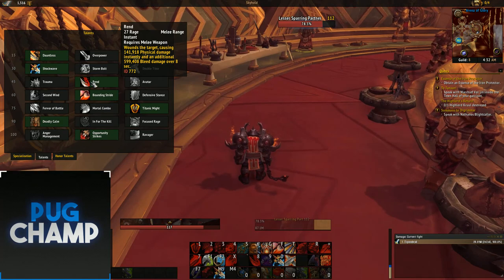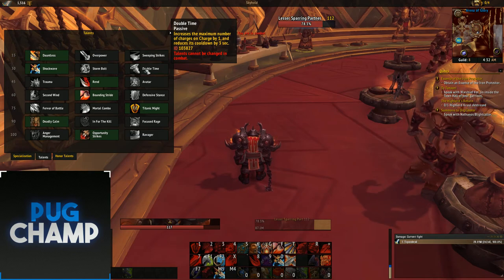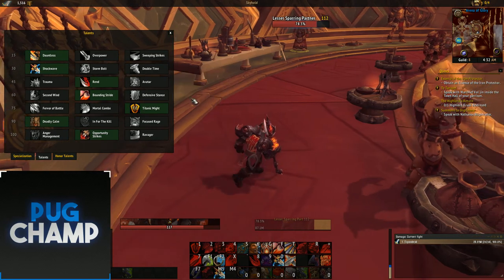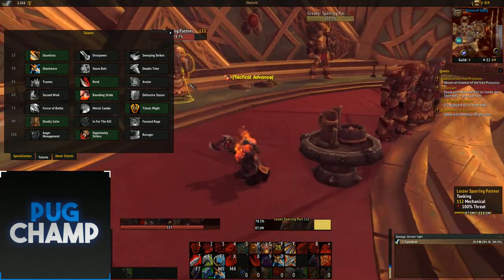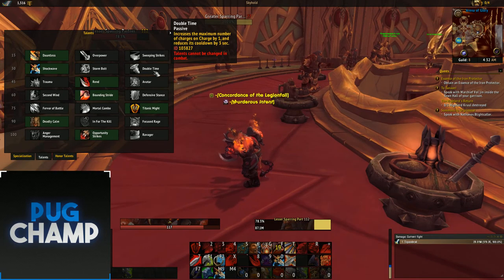The next one is really down to you. I like taking Double Time due to the fact that I can charge more, but Shockwave or Storm Bolt is just as good. I like taking Bounding Stride just for that extra movement speed as a warrior — you get a quick movement speed boost which helps in fights and helps you maximize DPS. Double Time is also really good because you can maximize DPS by charging everywhere.